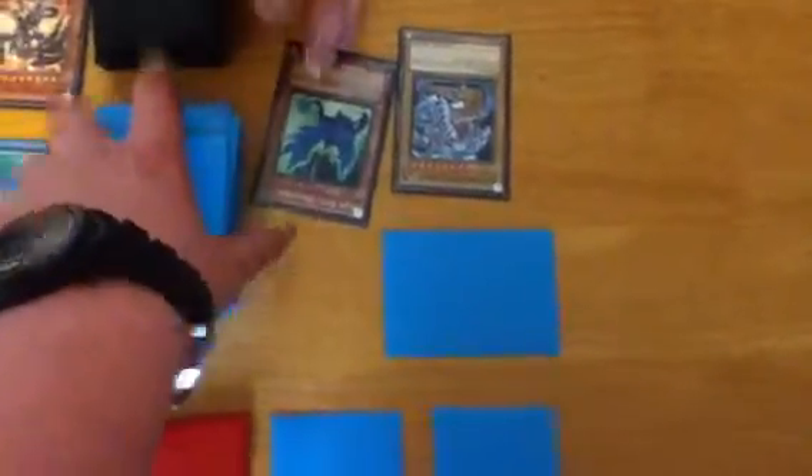I draw. I'm about to pull. Is that a pull? It's a draw. Blue Rose Dragon. Blue Rose destroys your face down. It's 1,900. You just took a hit — 300 damage. So you're on 7,700.